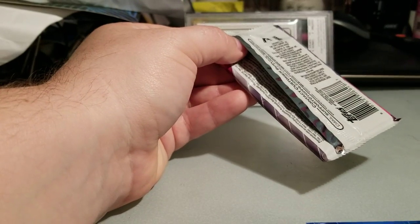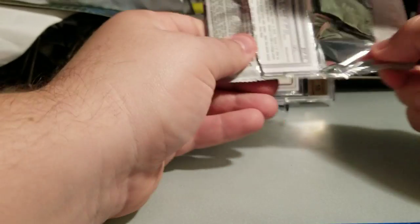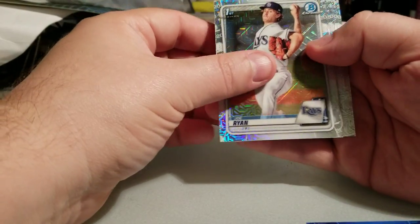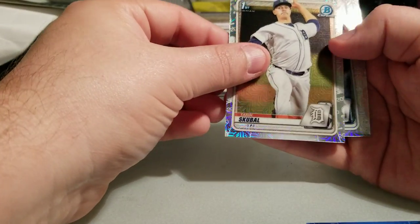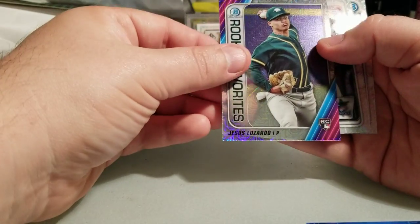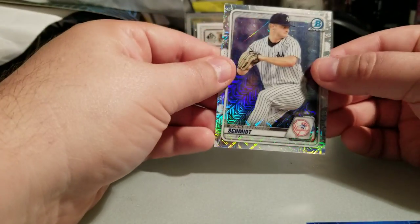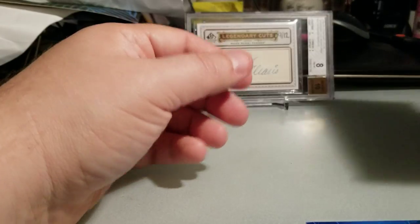Halfway through — five packs, one decent name, and one refractor. This is not shaping up to be a hot break but we'll hopefully turn it around. Pack six: Joe Ryan, Tyreek Skuball, Jesus Lizardo, Jesus Sanchez, and what is this — my third Clark Schmidt. Why can't I pull Dominguez cards like that?